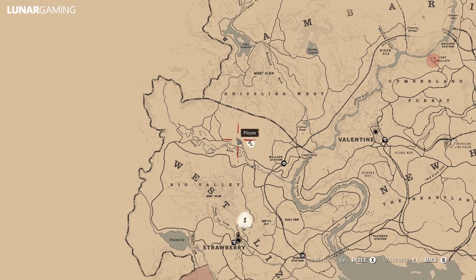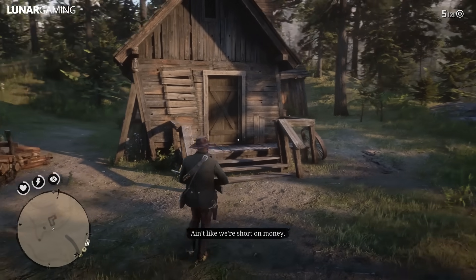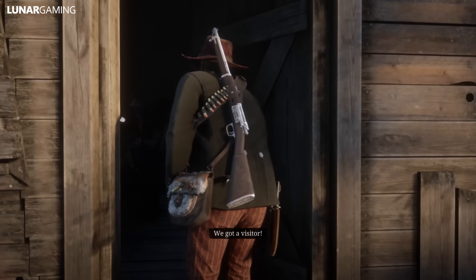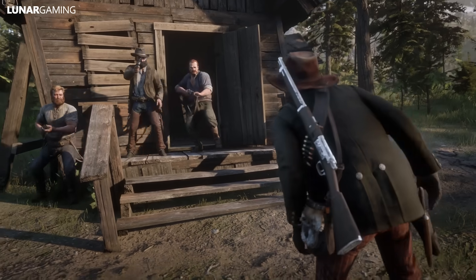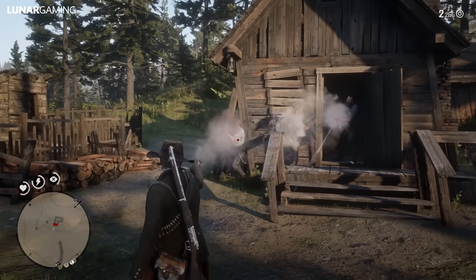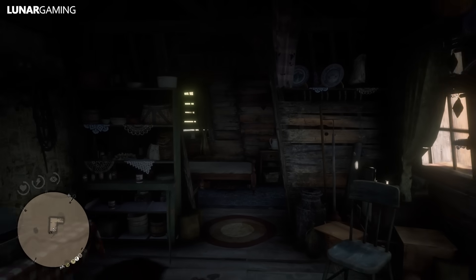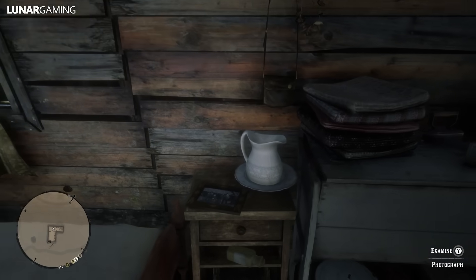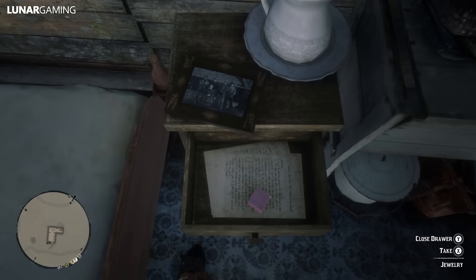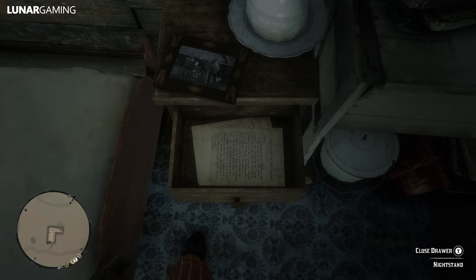Before we go on to the next collectible we're going to find the gold earrings — these are our first missable items. Go to the location on the map called Watson's cabin and head in to loot the basement. In the house, in the drawer with the picture, is the pair of earrings inside a box. Be careful — the earrings are counted as valuables and can be sold despite being a unique item. Selling them will stop you from crafting the boar tusk talisman and prevent you from unlocking all in-game perks, so don't accidentally sell them to a fence.